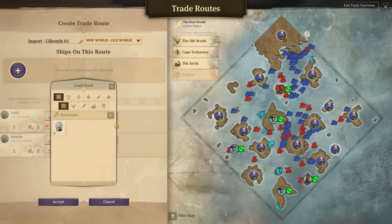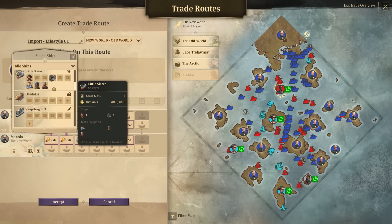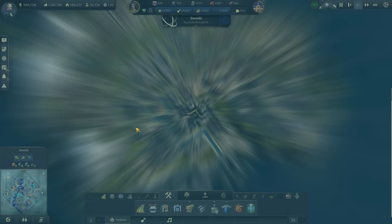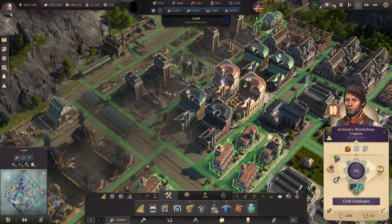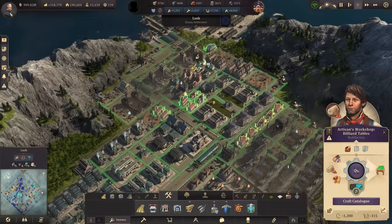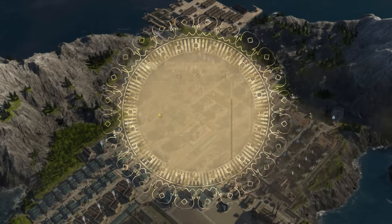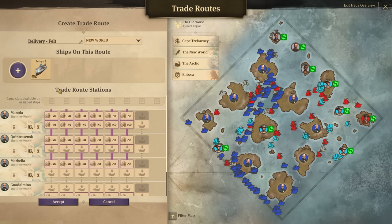We've got two issues straight off the bat — we'll head down to Lusk and see what's going on with billiard tables. It's a fire station. You're out of felt — got plenty of everything else. Let's look at trade routes first and see if it arrives here. New world, delivery of felt — just says new world. We don't even send it to the Old World — that's the problem.